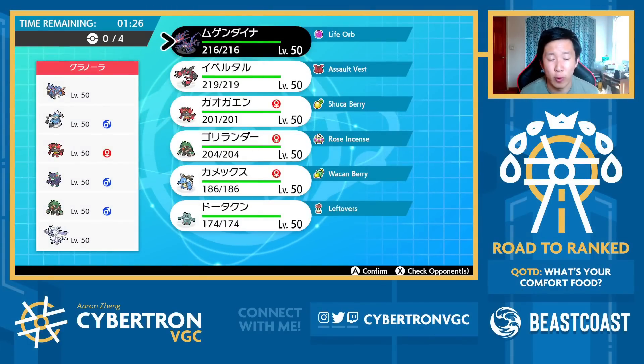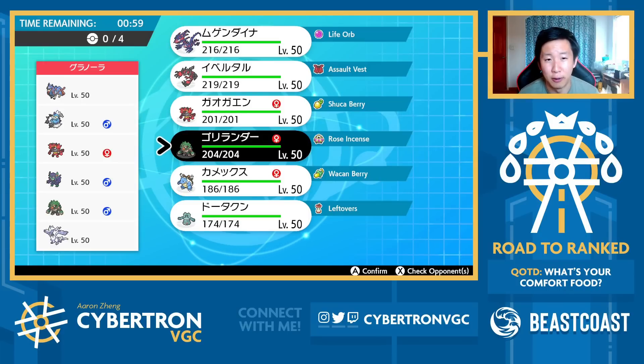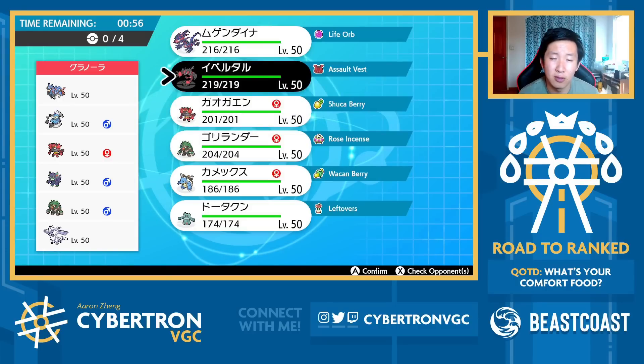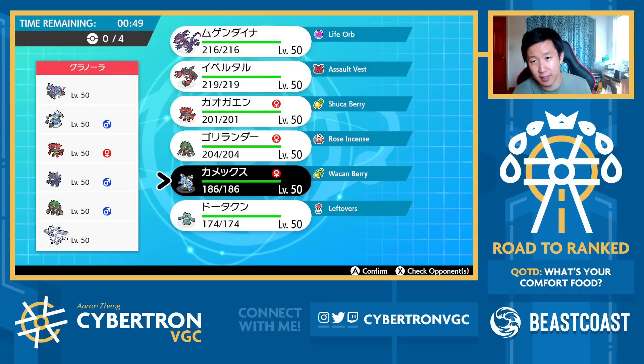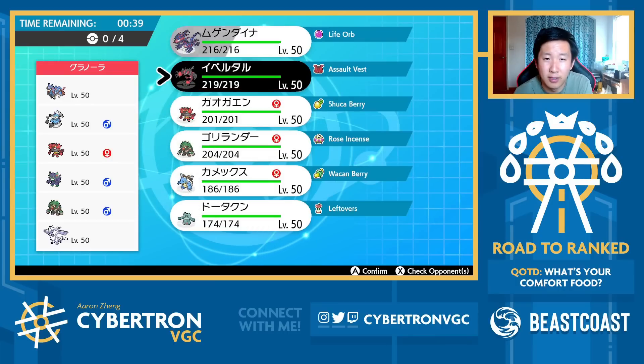Next match — we're up against Reshiram and Zacian, with Thundurus, Incineroar, Grimmsnarl, and Rillaboom. Normally these teams have Assault Vest Reshiram, Light Clay Dual Screens Grimmsnarl, Eerie Impulse Thundurus. Reshiram is almost always the Dynamax option on this team, but I don't want to discount potential Dynamax Thundurus. I think Rillaboom never comes out into this matchup — it provides such little value. I'll go Incineroar, Blastoise, Eviolite, Eternatus.